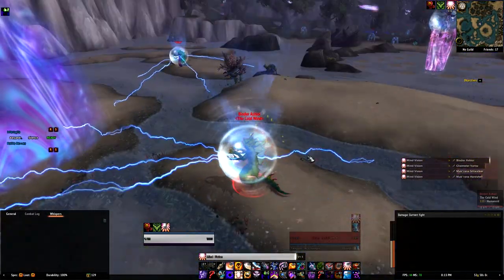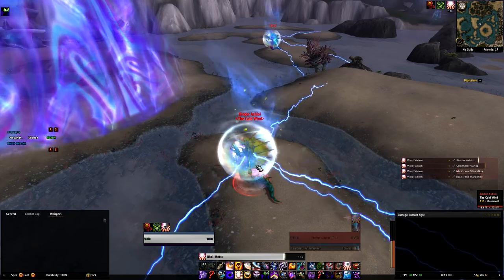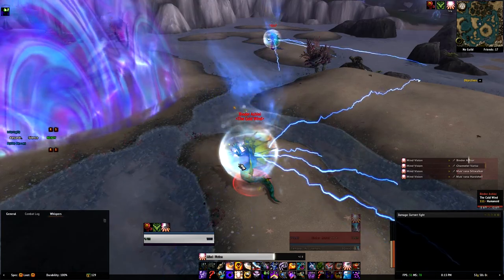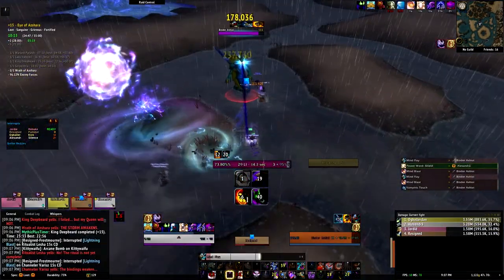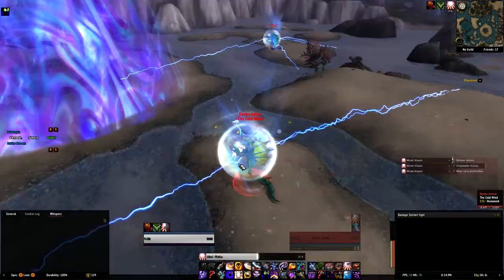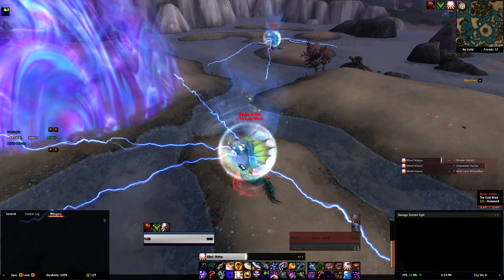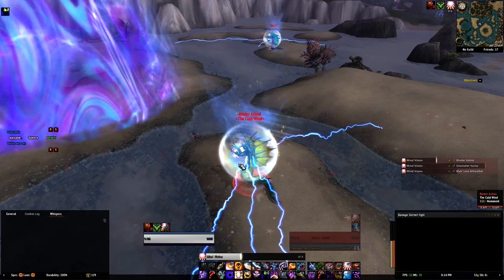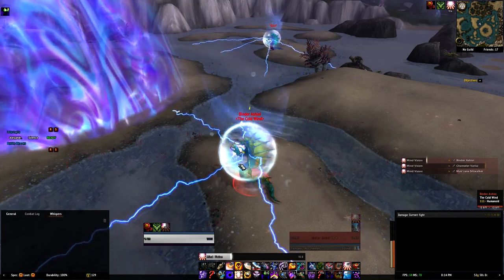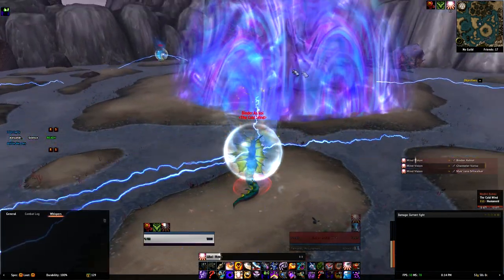The next ones you want to focus on are this Naga and this one — the last two before you pull the final boss. They will cast Magic Binding, which roots everybody with a magic debuff and also deals a DoT over time. On fortified weeks, this DoT will kill somebody if they eat the whole duration. What I like to tell people is to have everyone stack in melee range so my mass dispel can remove it off everybody very smoothly. I like to precast mass dispel maybe halfway into the Magic Binding cast, so right when the cast goes off, my mass dispel also goes off at the same time and nobody takes any damage.